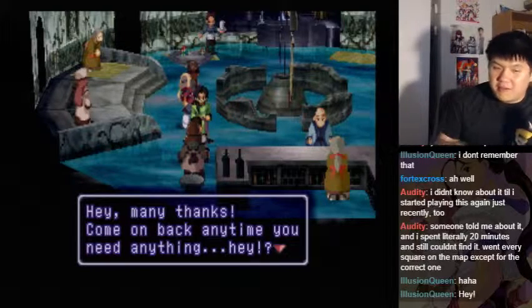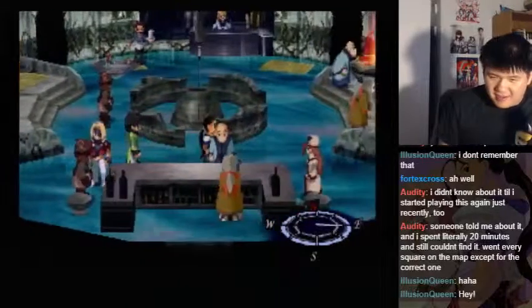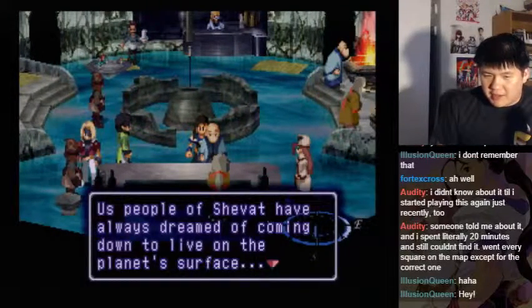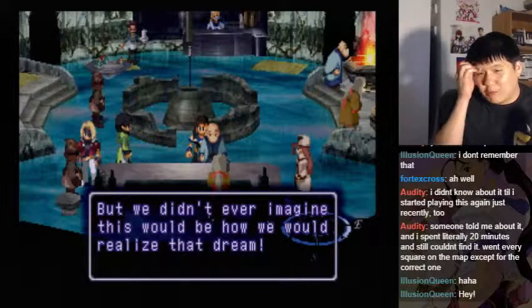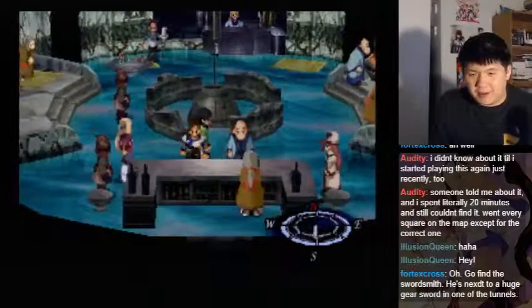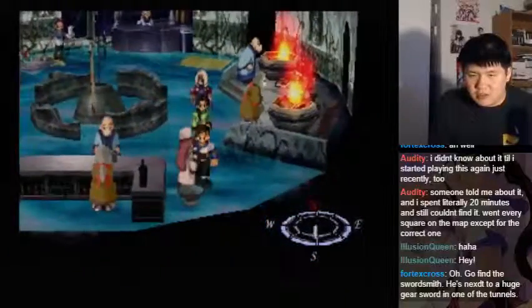Special quest items available. Anytime you need anything — what the heck? The people of Shavat have always dreamed of coming down to live on the planet's surface. But we didn't ever imagine this would be how we would realize that dream. This is unbearable! You guys have anything interesting else? Do you sell anything?